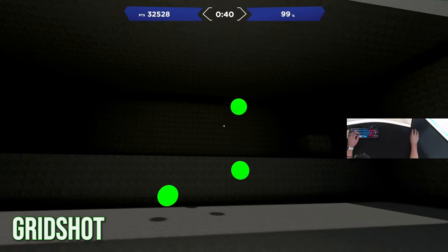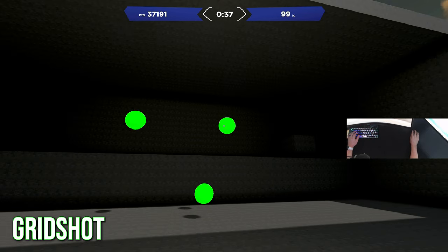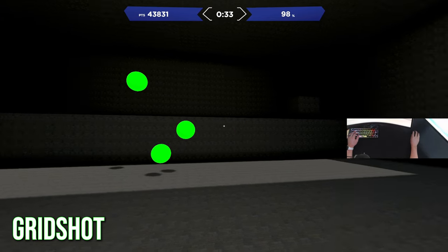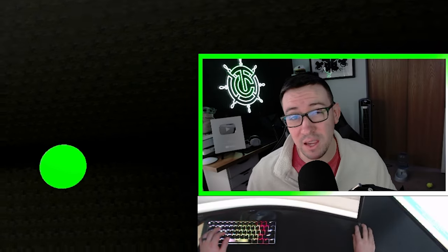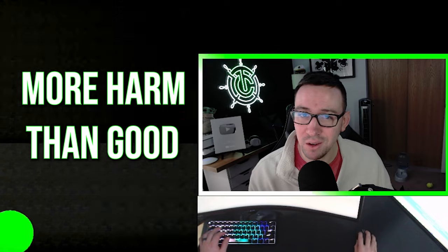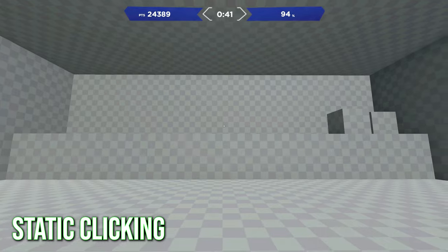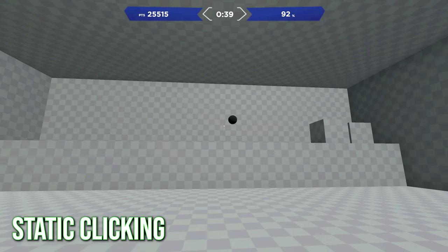For many of the people watching this video who have played Aim Lab before, the scenario they have the most time on is grid shot, or tile frenzy for Kovaak's players. And if that's the case, you might be doing more harm than good for your aim. The problem with grid shot is that it's only focusing on one of the six different types of aiming, which is static clicking.